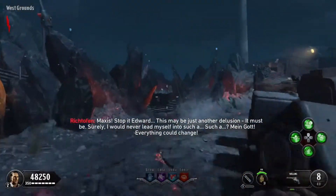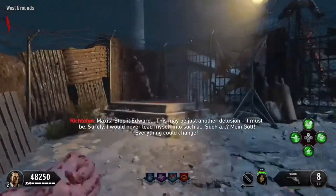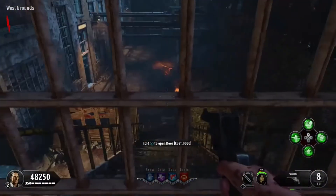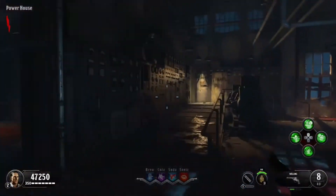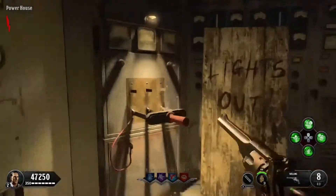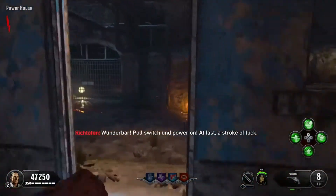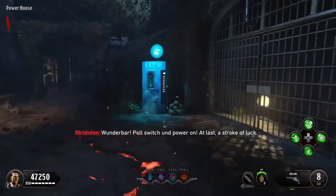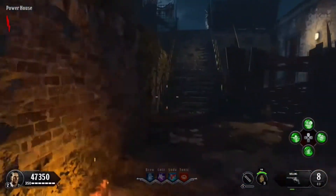If you hear a voice in the background, sorry. You just open up that door right there and the power should be on your left, right there in the corner — all lonely with the board of wood that says 'Lights Out' creepily. So we have the power on.